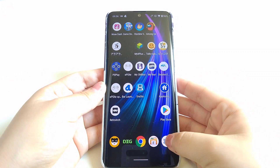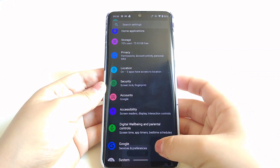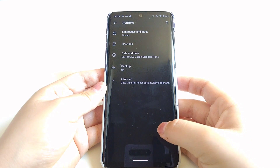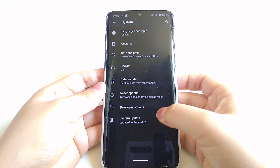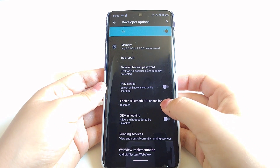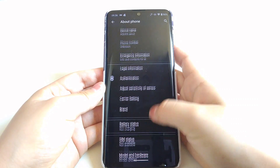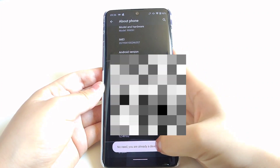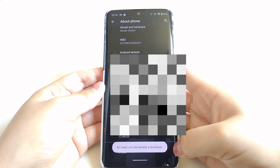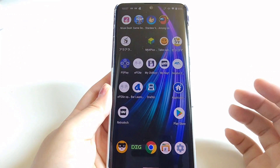Next, we want to know how to get the developer options, because developer options can be very useful when we have to deal with game pass or some third-party apps. First, go to About Phone in the settings and then scroll down to the Build Number. Most phones allow us to get the developer options by tapping it 7 times.